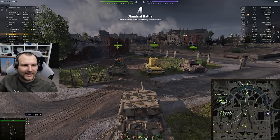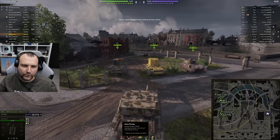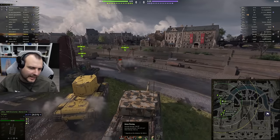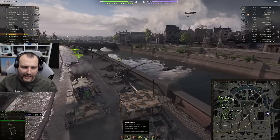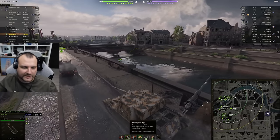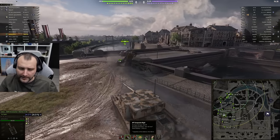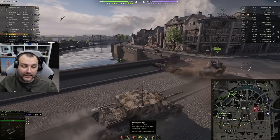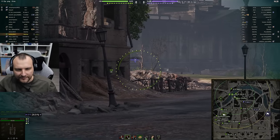What is this tank's selling point? It is not a common situation that a tier 5 tank has 240 alpha damage — that is the selling point in my opinion. So 240 alpha damage, 150 millimeters of penetration, 950 shell velocity. If you load gold you have 188 millimeters of penetration, which is huge for a tier 5.